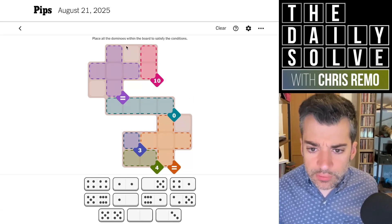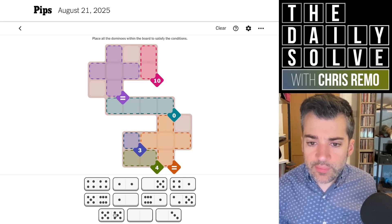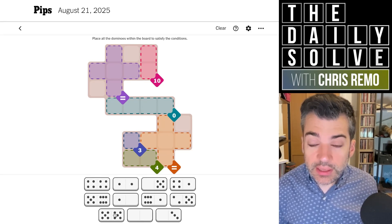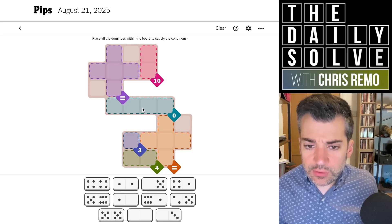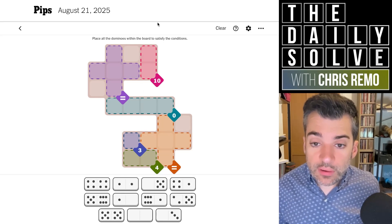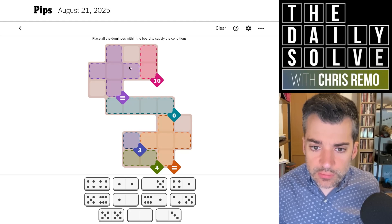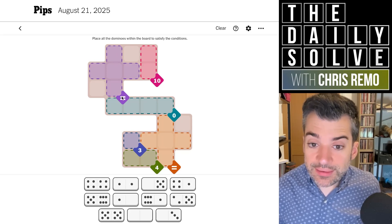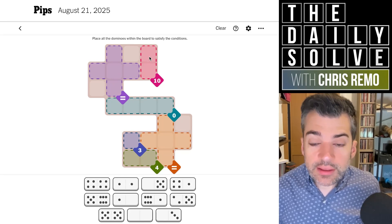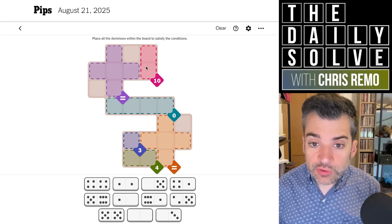Right. This looks like a complex board. We've got a 10 up there. One of the things worth thinking about generally when kicking off this game is at what point do the dominoes cross over the borders versus stay within them — that's usually forced based on the overall shape of the grid. If we look at this top area and count the full sets of two domino spaces, we've got one, two, three, four. The area at the top that includes the 10 and the equals area, plus these two extra blank cells, actually has an odd number of cells.